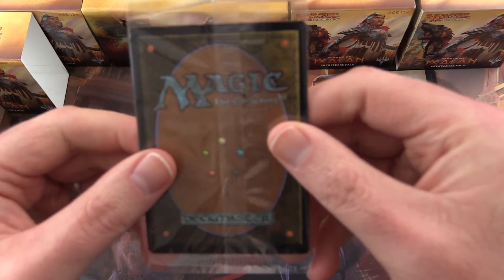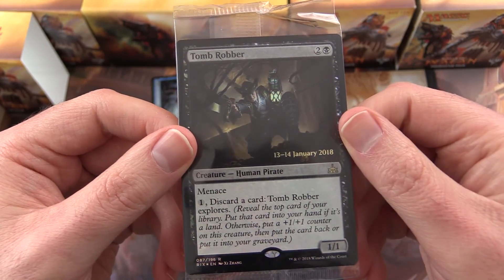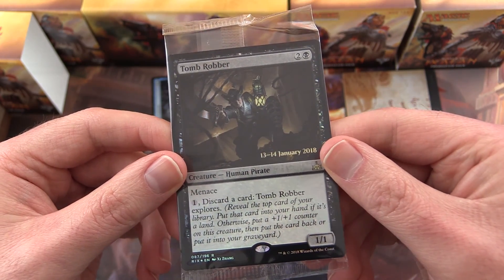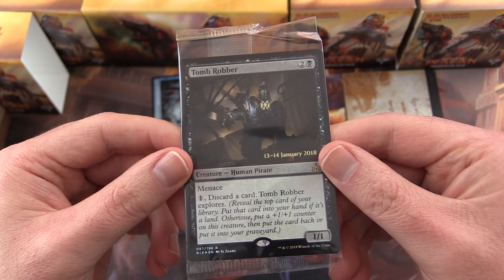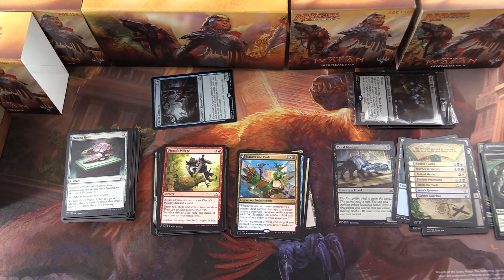Last card — what's it going to be? We get a Tomb Robber, foil, with Menace. Pay one, discard a card — Tomb Robber explores. Or as I called it, Tomb Raider in one of the earlier videos. It's a 1/1 for three mana. Exploring is revealing the top card of your library — put that card into your hand if it's a land, otherwise put a +1/+1 counter on this creature, then put the card back or into your graveyard. How is everyone finding the explore mechanic? I haven't used it much. The one I've been getting used to and think is pretty cool is Ascend, where you get the City's Blessing — that seems to be a fun new addition to Rivals of Ixalan.